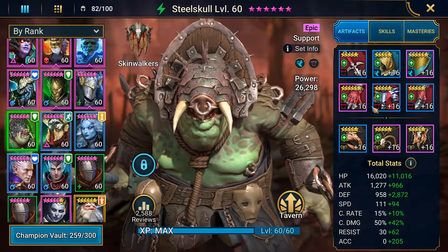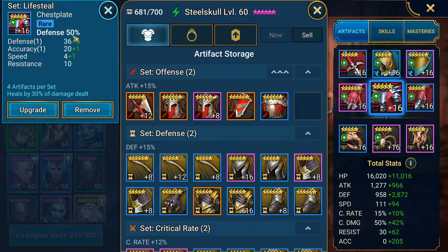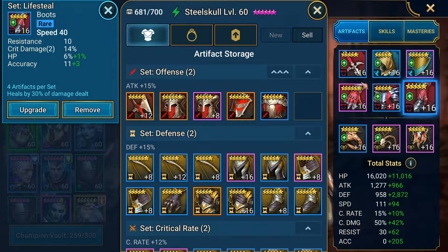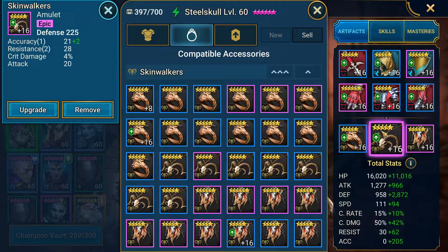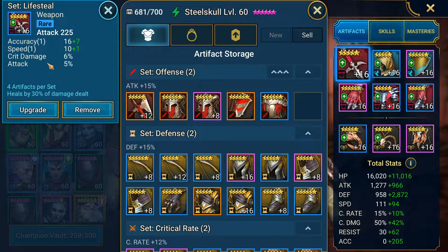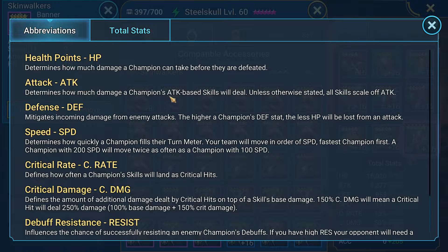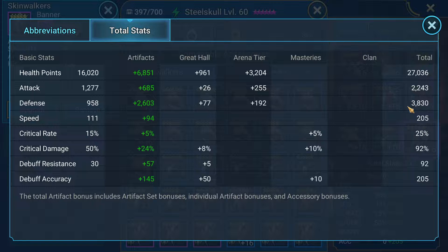Next is Steel Skull, who's bringing me poisons as well as quite a bit of sustain. He's in defense percent gloves and chest with a lot of accuracy, and speed boots with accuracy substats. The reason I'm pointing that out is Steel Skull has a really low base defense of 958, which makes it hard to get his defense to the level needed for Ultra Nightmare Clan Boss. When gearing him, I had to find gear with speed rolls as well as good accuracy rolls, so I could switch his banner out for a defense banner. With that extra 338 defense, that helps a lot in getting him to the 3,800 I have him at.